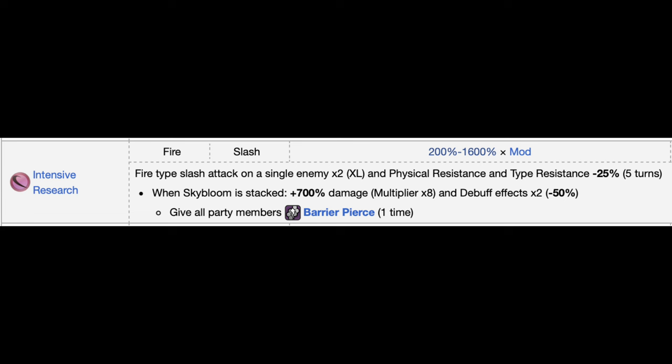Intensive Research normally gives two XL fire slash attacks on a single enemy and reduces their resistance for five turns. But with a Sky Bloom stack from using Sky Bloom Lift beforehand, you get a 700% damage increase and double the debuff effect — reducing enemy resistance by 50% instead of 25%, winning fights a lot faster. It also gives your allies Barrier Pierce, perfect against enemies with Barrier, though you only get it once — ideally saving it for another force to finish off your enemy.